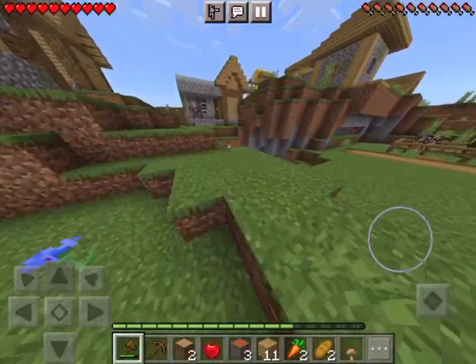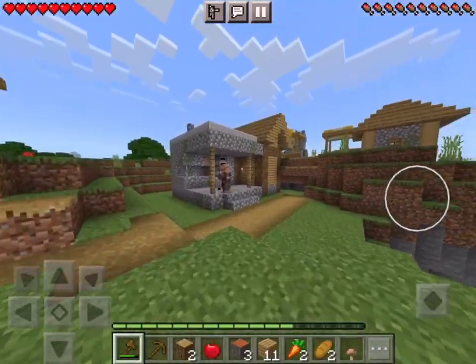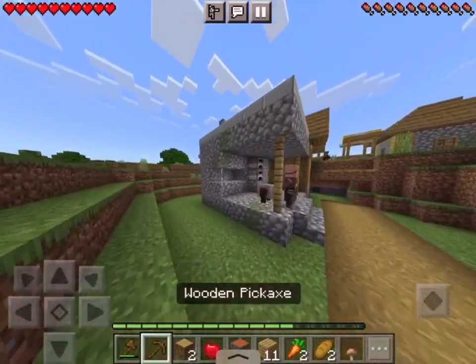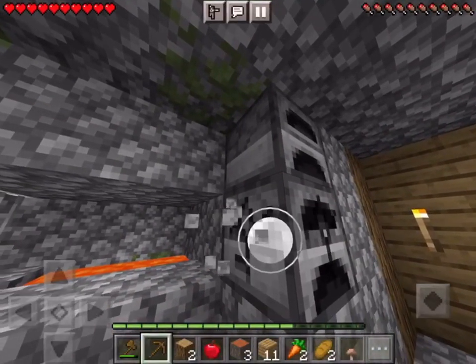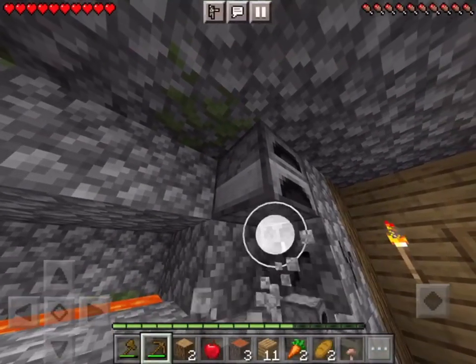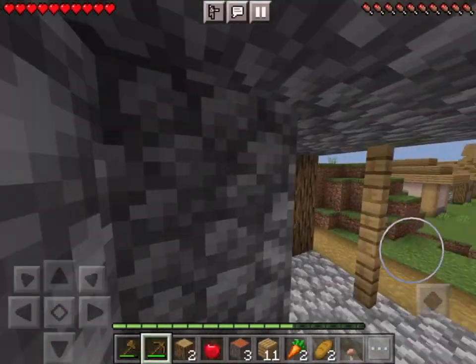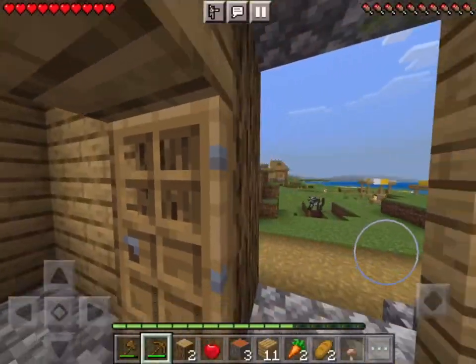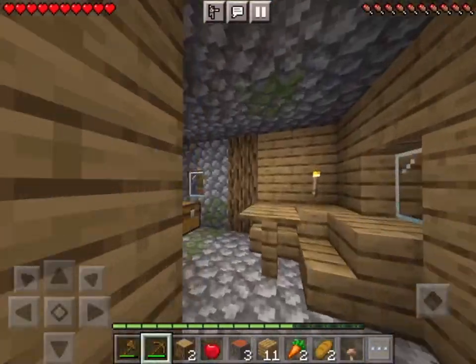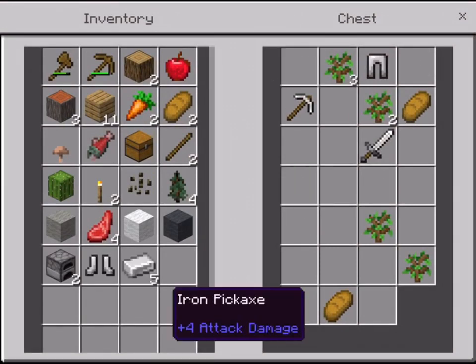You'll see this house with furnaces, villagers, and grindstones. Pick up the furnaces because you're always going to need them. Go inside the house by hitting the door and you're going to find a chest with iron and tools — a better pickaxe and armor.